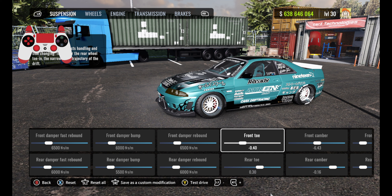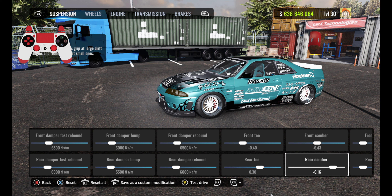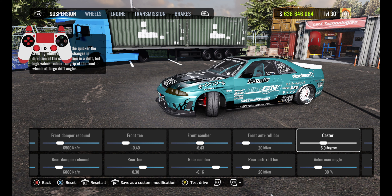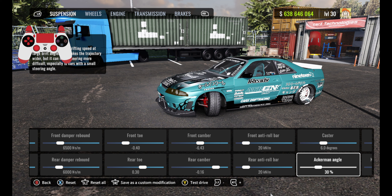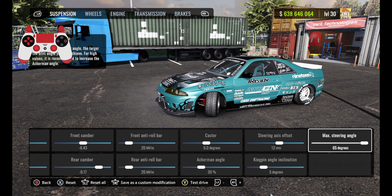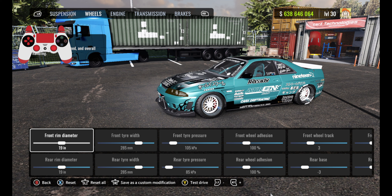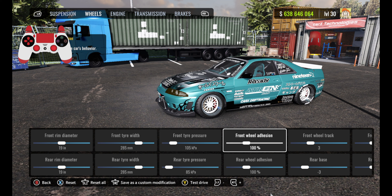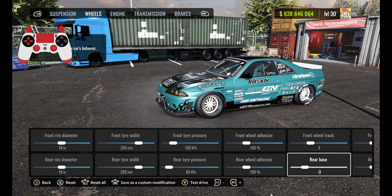Front toe is going to be at negative 0.40, rear toe at 0.30. Front camber negative 6.43, rear camber at negative 0.16. Front anti-roll bar at 20, rear at 20 also. Caster at 6.0, Ackermann angle at 30 percent, steering axis offset at 12, kingpin angle inclination at 5 degrees, max steering angle at 65 degrees. For the wheels, front and rear rim diameter are going to be 19. Front and rear tire width 285. Front tire pressure is 105, rear is 85. Front and rear wood adhesion at 100, front track 3, rear base negative 3.